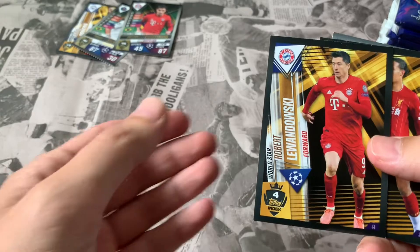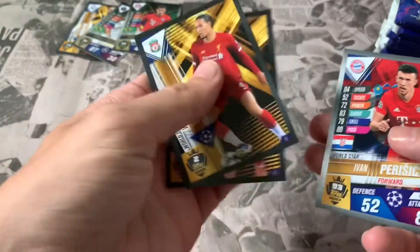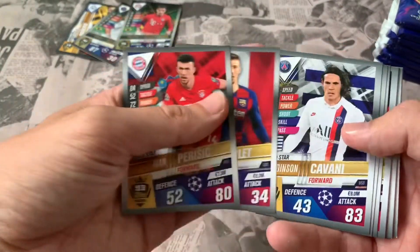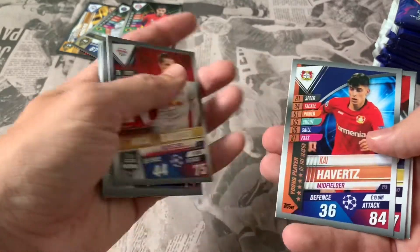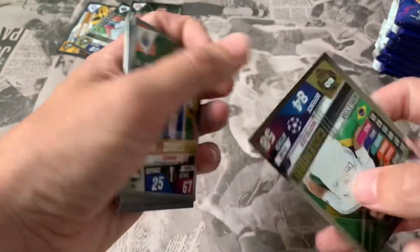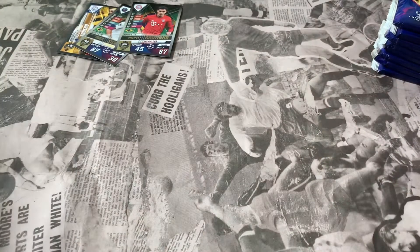Lewandowski 100 Clubs and Van Dijk 100 Clubs - double 100 Club in one packet, good. Those go into the sticker collection. Ivan Perisic World Star, Edison Cavani, Kyle Walker, Guendouzi, Julian Brandt, Marcelo, Kai Havertz, Stefan De Vrij, Eva Banega, Woo Lee, and Suarez - what a surprise. Insert is Casemiro for Real Madrid. Same players again - I am going to have to send an email to Topps.